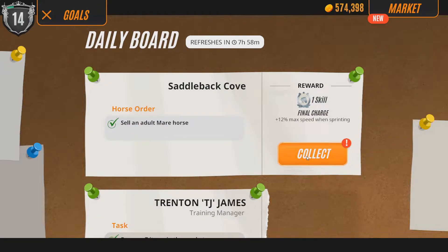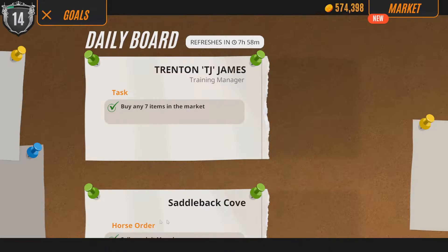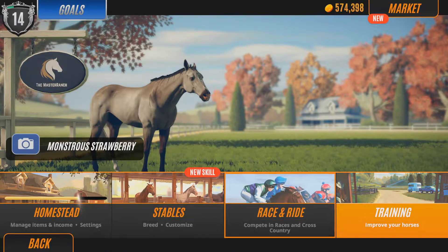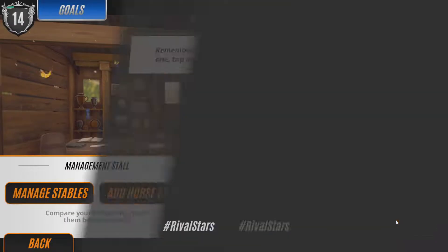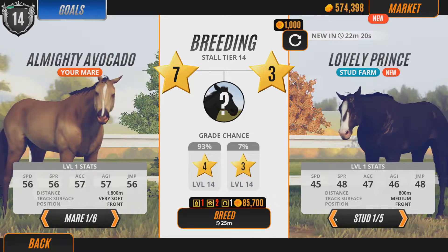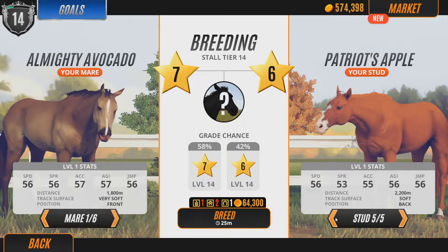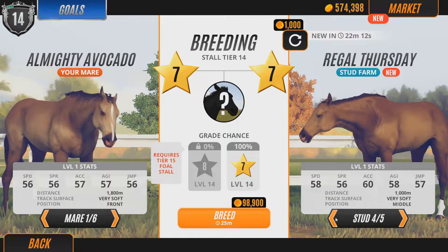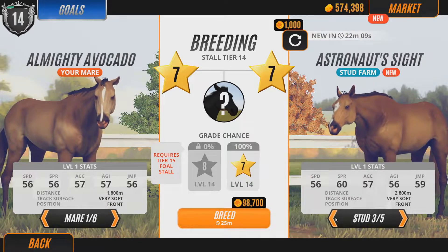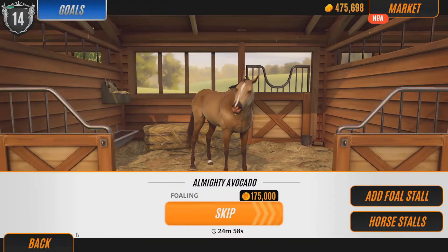The daily quest is to sell an adult mare. There's a plus 12% max speed when Sprinting with final charge, back position preference only — nah, I guess it works better for back preference. Let's try and breed Almighty Avocado with something, our stud for example. Astronaut Sight has a front preference — that'll do. It's quite a lot of money when it comes to that, but it's fine.